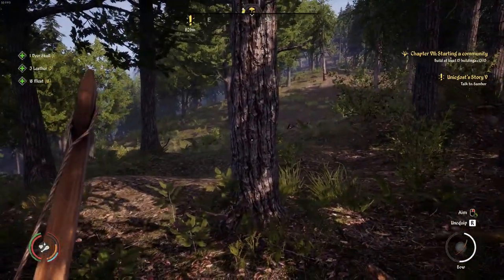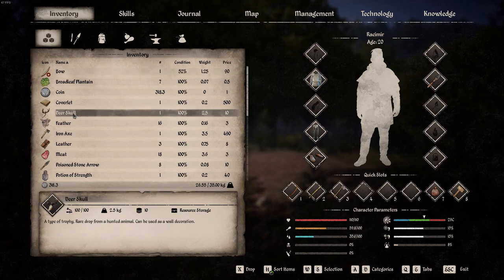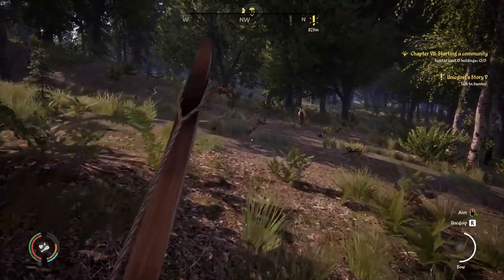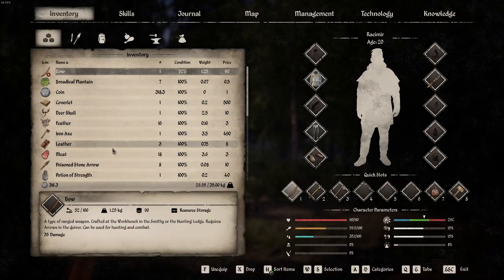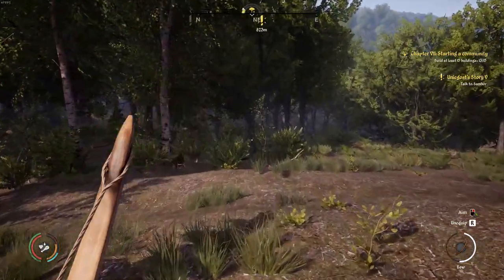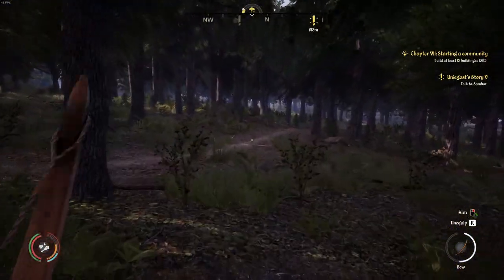I did it — one deer skull! A type of trophy, a rare drop from a hunted animal that can be used as a wall decoration. Excellent! Definitely going to do a quick save. I'm going to leave that fox alone. We also got meat and leather from the buck. Alright, let's head back home and see what this trophy looks like.